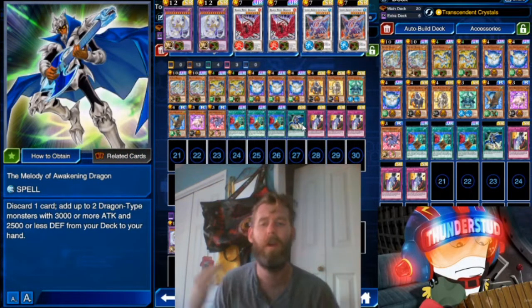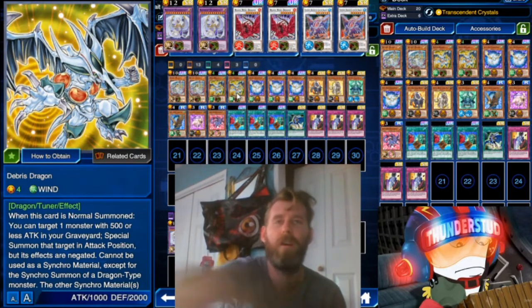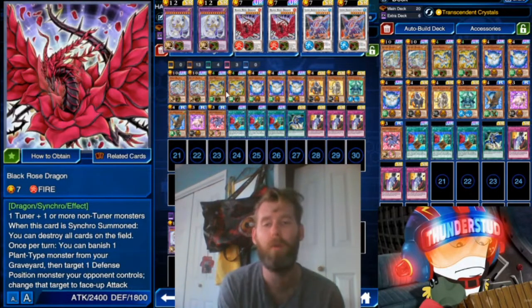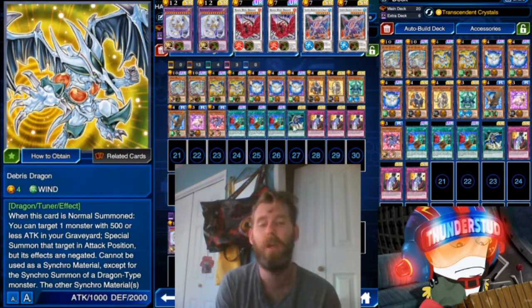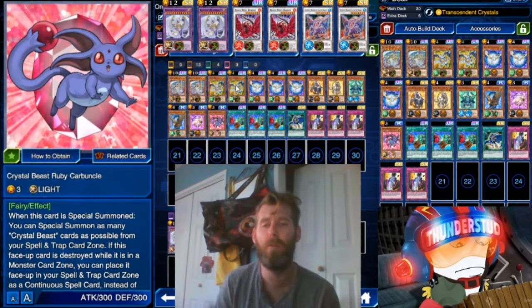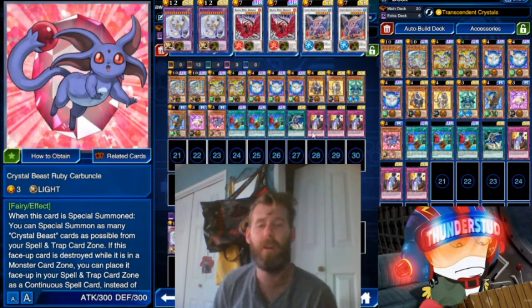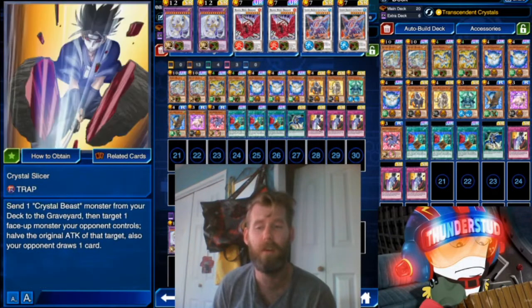With Melody of Awakening Dragon you discard one card and add two cards to your hand. The other bit of spice we're working into this Crystal Beast deck is Debris Dragon — I love this card because it usually amounts to a Black Rose wipe, and that's all you really use it for. Here we have to special summon Ruby Carbuncle to make our Black Rose wipe, and it's pretty easy to get your Carbuncle in the graveyard — you can do it a couple ways with Transcendent Crystals, or throw it directly with Crystal Slicer.